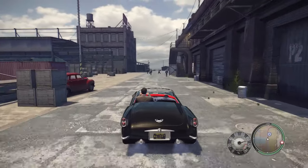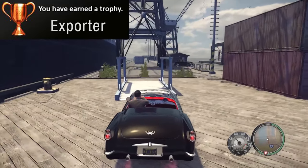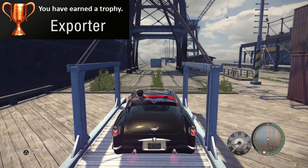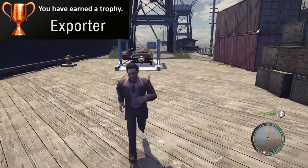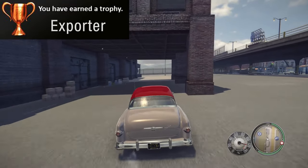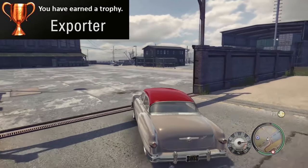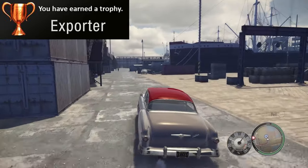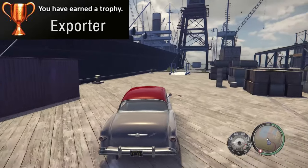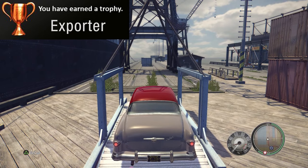For the Exporter trophy it's the same shtick, but now the buyer is a lot more picky with what you bring in. You have to sell five cars to Derek Pappalardo at the docks, but he only wants certain luxury cars. The chances of those cars spawning close by to the docks are very slim, so you're gonna have to go out and look for them — probably rob them as they drive by. The later chapters will have them appear more frequently, so load up one of those when you go for this trophy. It's a bit inconvenient but it's only five, so it's not really that big a deal.